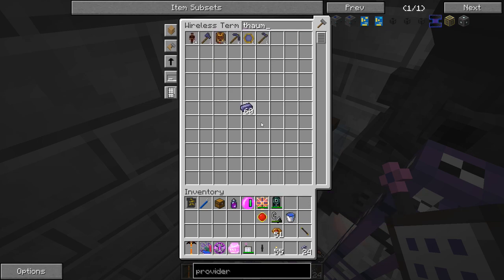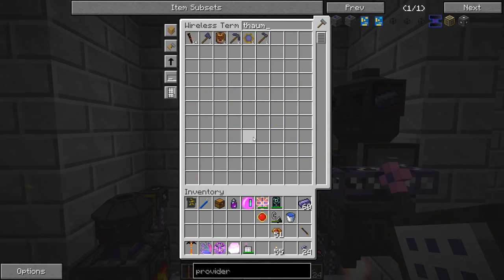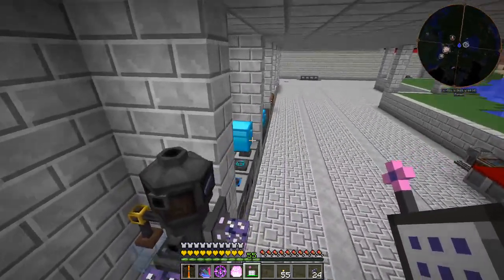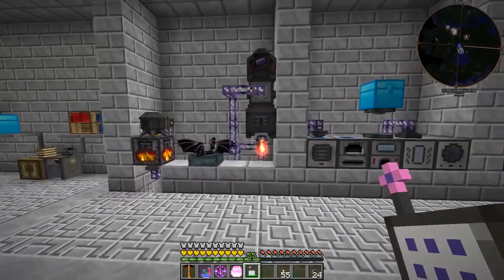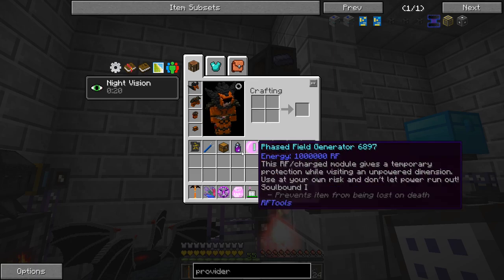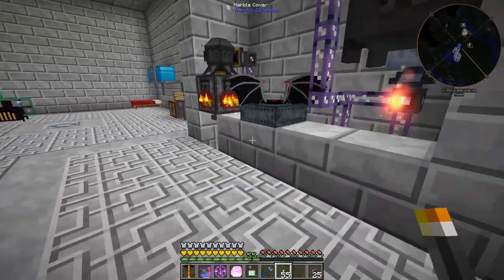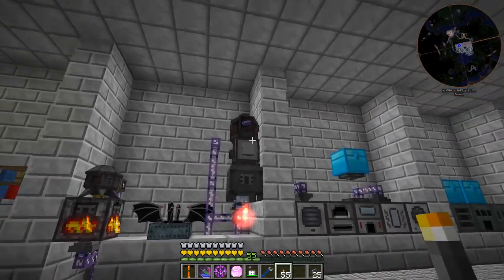Let's take all the thaumium out of the system — if we connect this right... why am I not seeing thaumium in there? It says 'device missing channel' — that one says 'device online.' I might be out of channels because all of these other things are sharing the same cable here. It pushes the thaumium ingots into this ME interface, which should be sucked back into the network. I'll have to rearrange things — I don't think this will be the permanent spot.